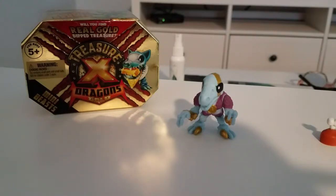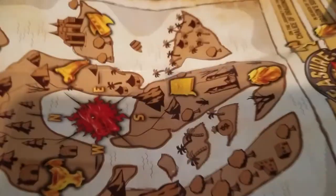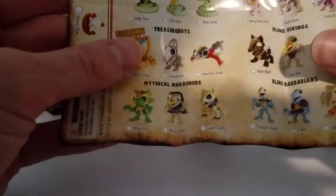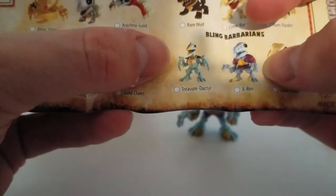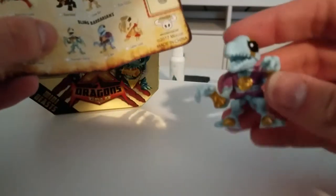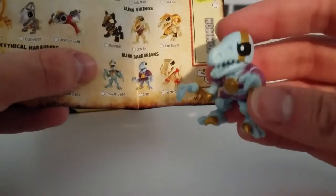Let's see who this character is. Opening up this thing here — this is a map. There he is. His name is Xrex. That's a cool name. So he's Xrex, but he's got the Tiptoe Claws like a Velociraptor.